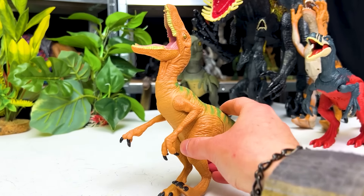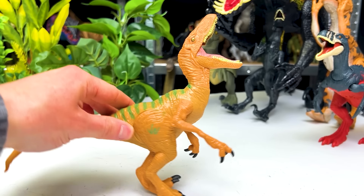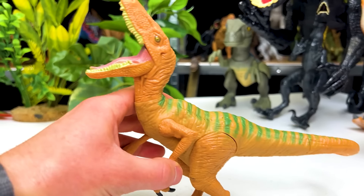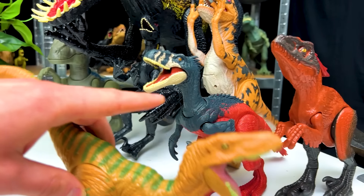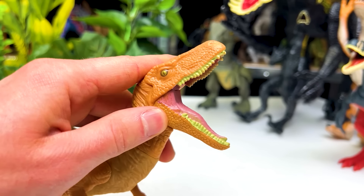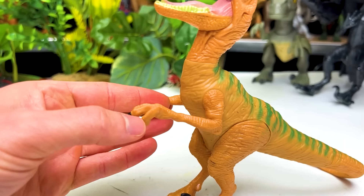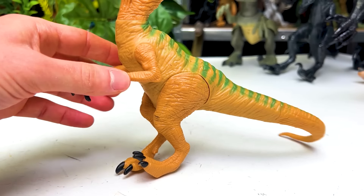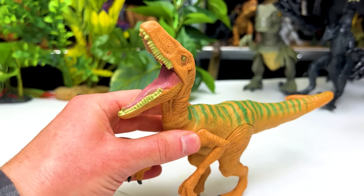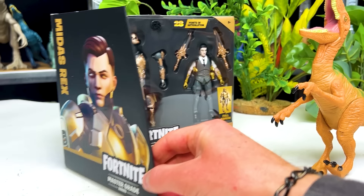Now here is another pretty vintage raptor figure. This Velociraptor figure was made for the first Jurassic World movie, back when Hasbro was making the figures instead of Mattel. Comparing them to some of these newer figures by Mattel, you can see quite a bit of design differences. On this figure, the mouth is stuck in an open roaring position, so you can't open or close that. You can still move the arms and the legs, but these older figures are notorious for not being able to stand up properly. Nevertheless, let's face it off against our Fortnite figure, and it looks like we've got a new one, so let's check this one out.